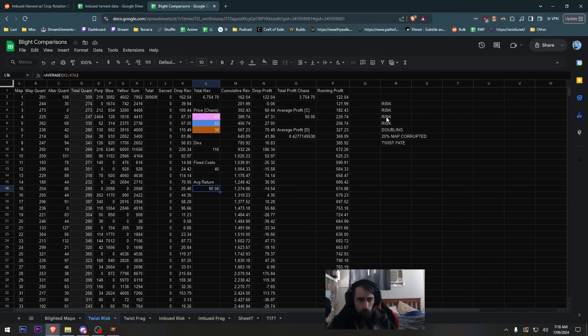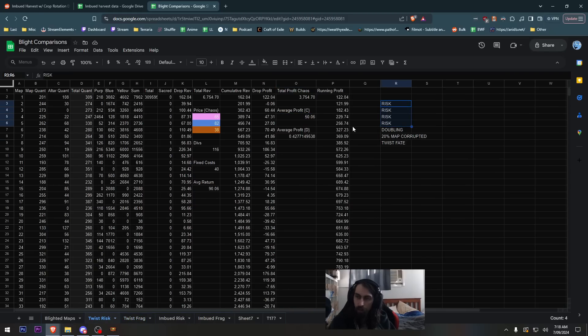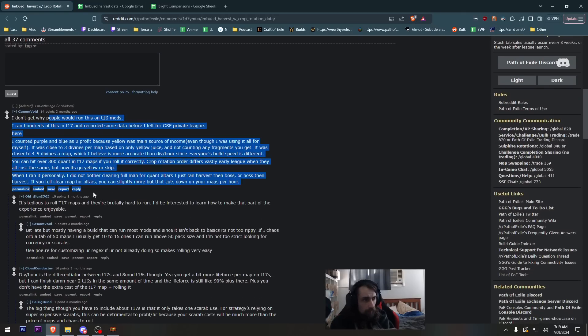Twist of Fate, 20 quality corrupted, doubling with sac frags instead of risks costs less but you make less - average profit is lower. If you just buy the risks, risks are better than sac frags even though they're four times more expensive, because they give so much more quantity. Sac frags just give you five percent quant like a chisel, but risks give you an extra map modifier. For T17s you'd be rolling for runnable maps and adding three random modifiers that could brick your entire run.